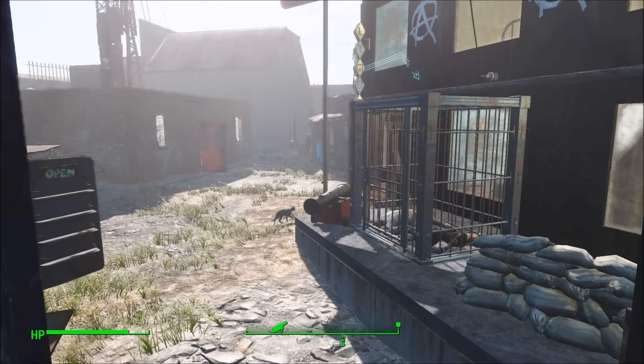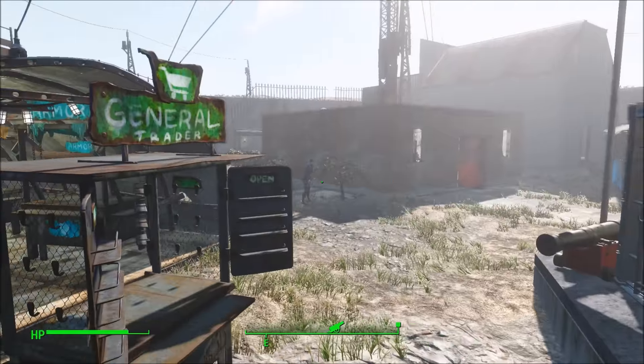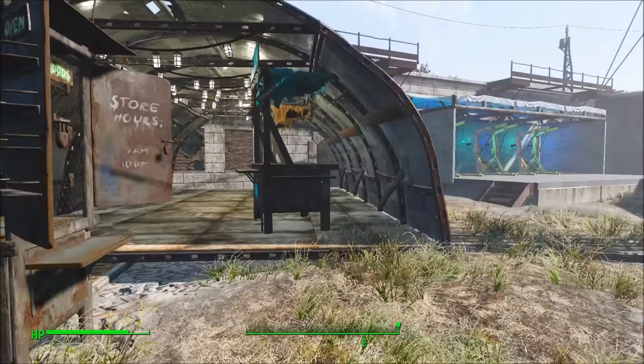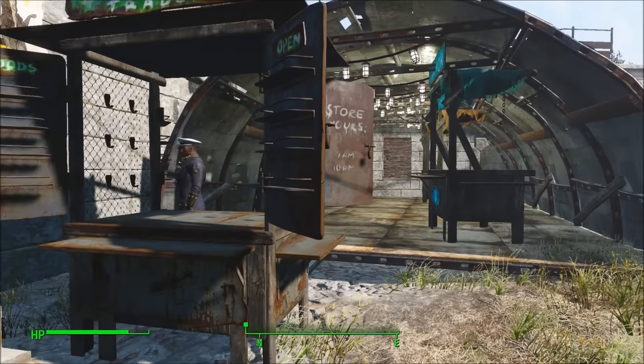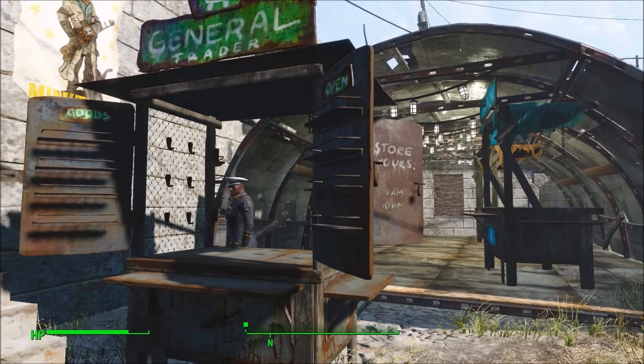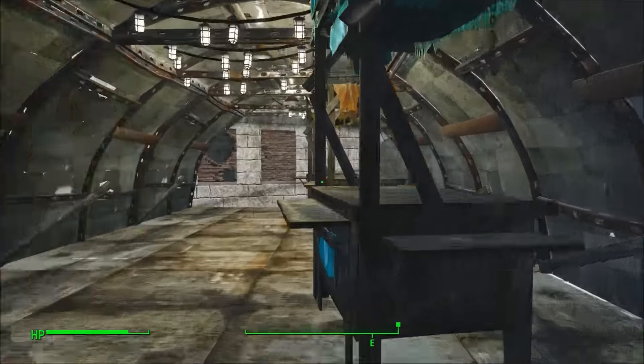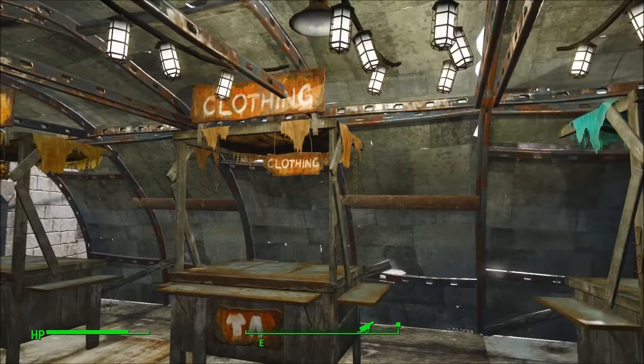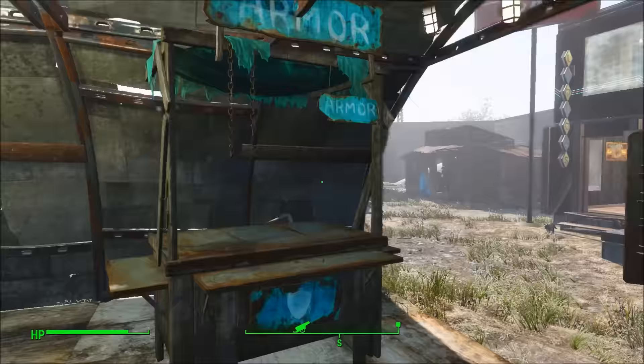This is the front gate. And to your left, we have our main trading post. As you can see, Preston is in charge of the general store. This is where all the traders will come through. Nice and roomy for the brahmin. And a bunch of lights up top.